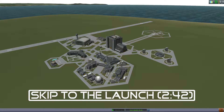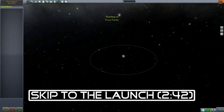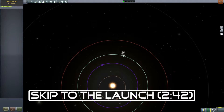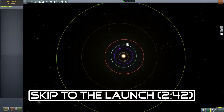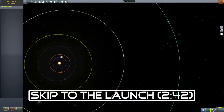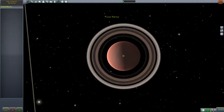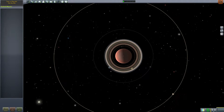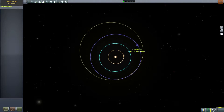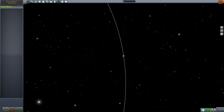Hello and welcome back to Kerbal Space Program. Today we are going on a little adventure and to explain it I'm going to go to the map view. This is the normal Kerbin system, but as we scroll out past Jool, Eeloo is gone and now we have Cenaris, which is basically Saturn. Then we have the equivalents of Uranus, Neptune, and of course Pluto — which is basically what Eeloo was supposed to be.